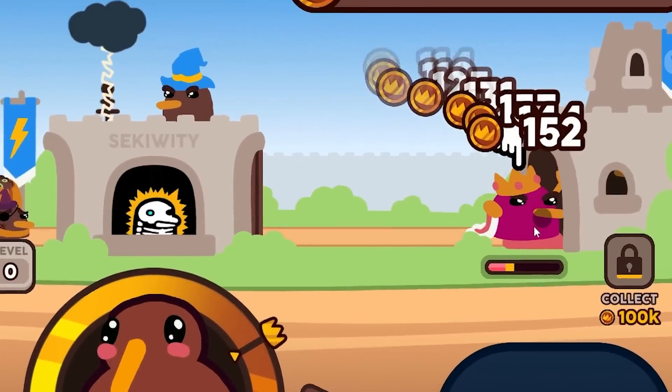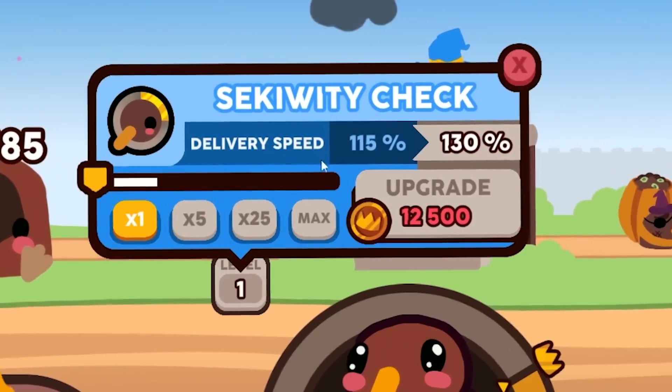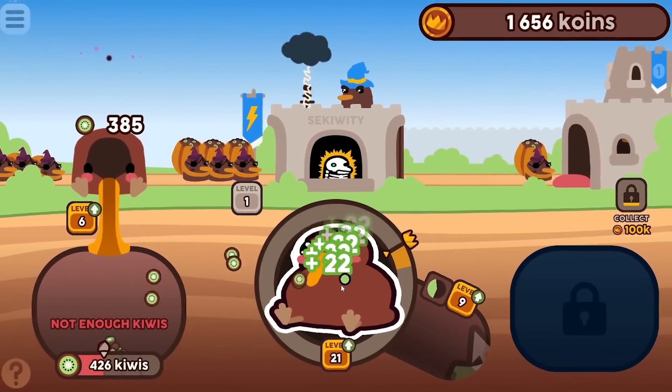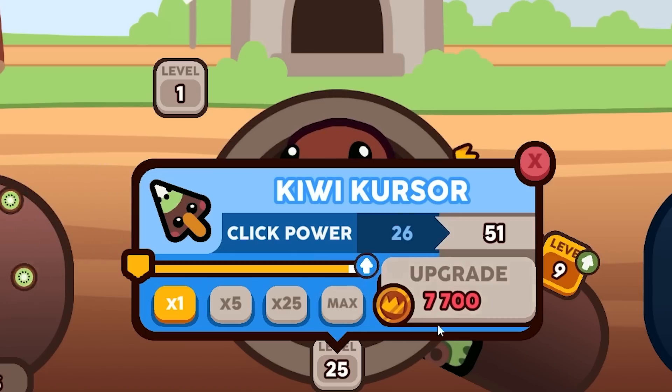Some random character appeared — I clicked him, made lots of money, and he just farted and died. Let's level up the security for 5,000 — I now deliver at 115 speed. That's really expensive. Maybe I should bring my auto clicker because it's not clicking fast enough.